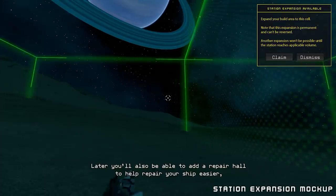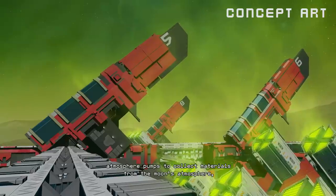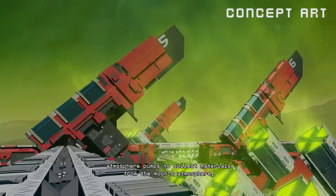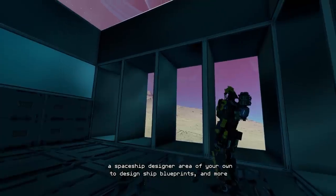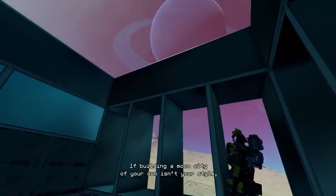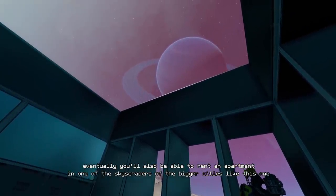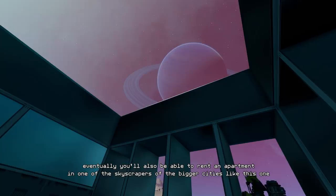Later you'll also be able to add a repair hall to help repair your ship easier, atmosphere pumps to collect materials from the moon's atmosphere, a spaceship designer area of your own to design ship blueprints, and more. If building a moon city of your own isn't your style, eventually you'll also be able to rent an apartment in one of the skyscrapers of the bigger cities like this one.